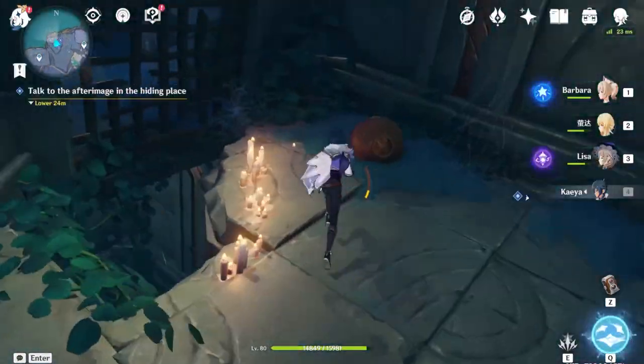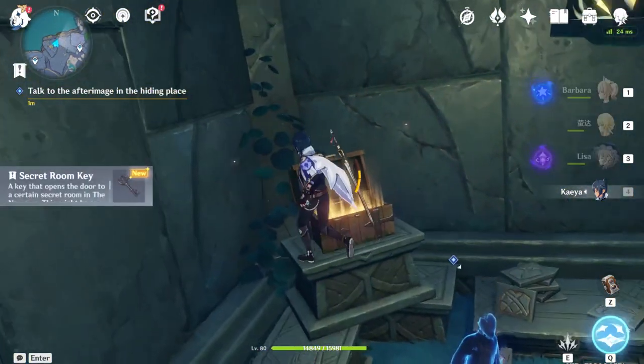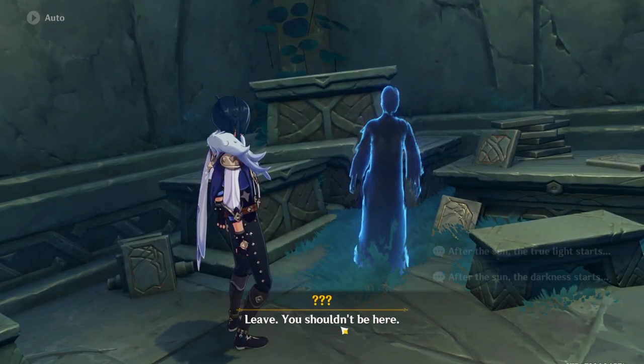Go straight up towards the NPC. Don't forget to unlock the gate right next to him - that gives you an easy exit so you don't have to go back around. And this chest doesn't even give you primogems - it's a key to another hidden room. Well, thanks Mihoyo.